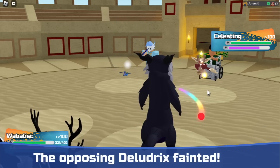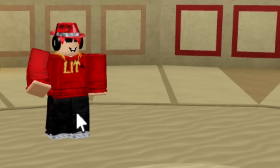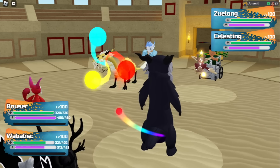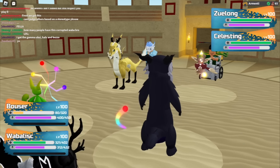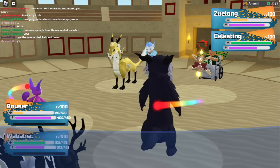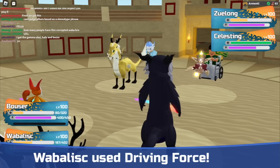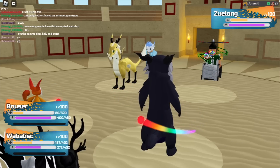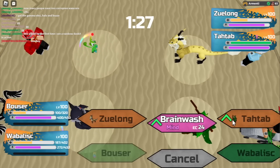Did that Celesting even do anything? No, it did not. Wobblesk using Deep Freeze — that should kill the Ludrix. Now I only have one loomian and we're severely mismatched. They threw out a Zuelong — I don't like Zuelongs, they're usually very good in battle. I'm just gonna use Rainbow Blast on Zuelong. Elemental Blast almost killed me. Let's see if Celesting does anything... it's going for the Wobblesk. Wobblesk, please attack that Zuelong. Driving Force against the Celesting — and yes, my Rainbow Dust Kit is now going to die.